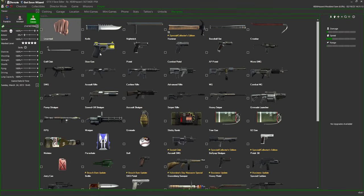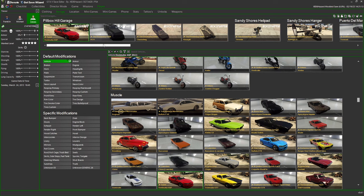Once we load in we're greeted with this screen right here. We're not gonna worry about most of this stuff — the only things we're gonna be worried about are these three characters right here, the top white symbol which is the Save button, the red X which closes the game save, and this button right here which is the Garages. Go ahead and click on that and we're greeted with all these garage slots.